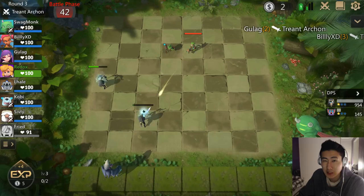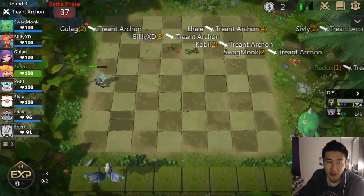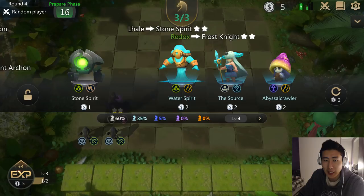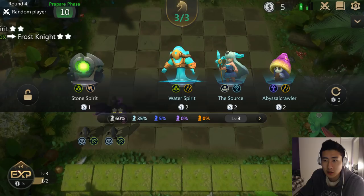Hopefully I get some items — nope, not a single item. These neutral monsters trolled me. The other guys probably got an item, I just got unlucky. Nice, we can get a two-star Frost Knight, that's really going to help. We're not buying any of the other units here.